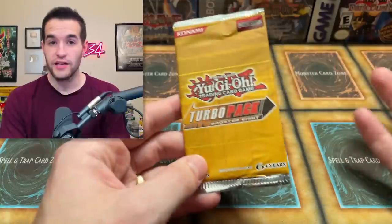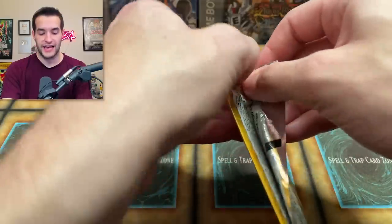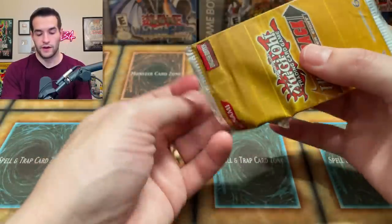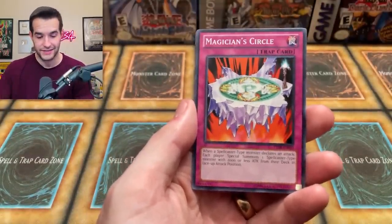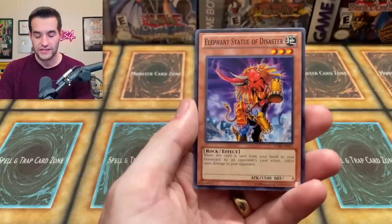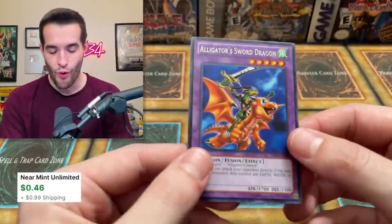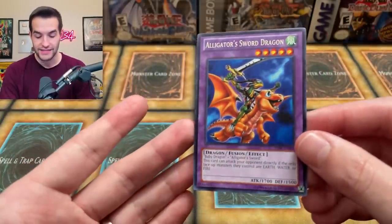The final pack. Not a super eventful opening besides the one epic pull — which is all we can really ask for. Let's be careful and not spoil this last pack. This last card should be it — let's see if we can pull one more awesome card. The droplet was insane so let's see. Magical Circle — Magicians are magical so kind of the same thing. Elephant Statue of Disaster. Come on, give us an ultimate rare or even an ultra rare because those are pretty rare in these sets. Alligator's Sword Dragon — that's probably actually worth a couple bucks because it hasn't been printed too much. A pretty sick pull to end it on!